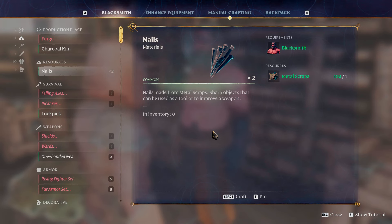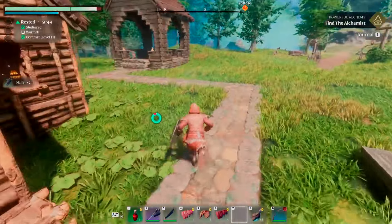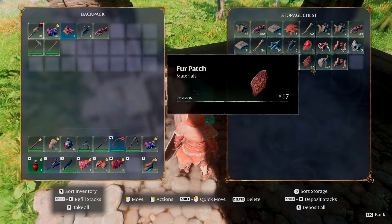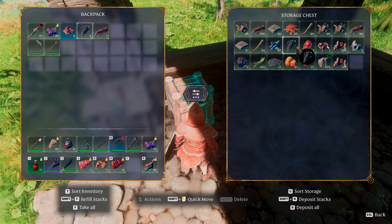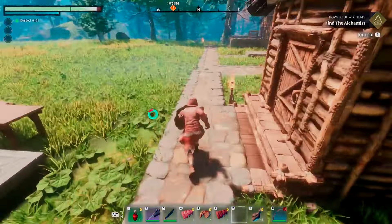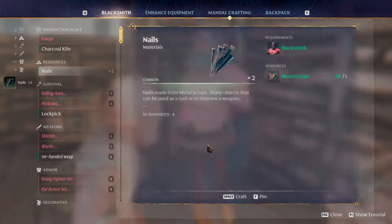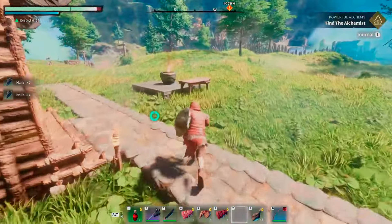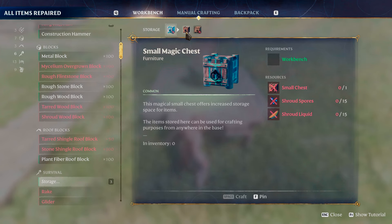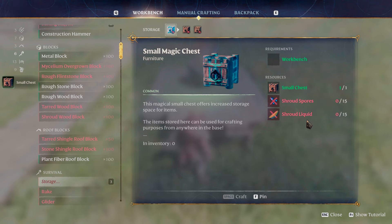We'll just make a bunch — that's six, that should hopefully be enough. I definitely did not pay attention to how many nails I had. Just out of curiosity, I have three... seven. Why do I have a weird number? Let's go make some more. I have the metal scraps. Okay, so we should have more than enough now. So we have what we need — we just need the shroud spores and the shroud liquid.